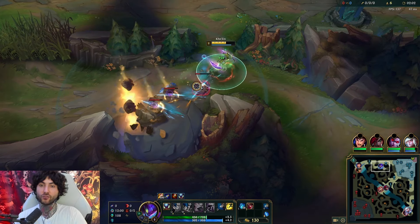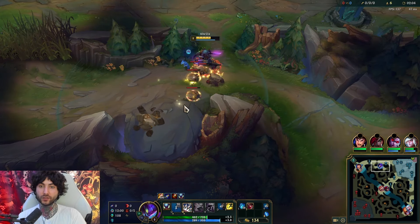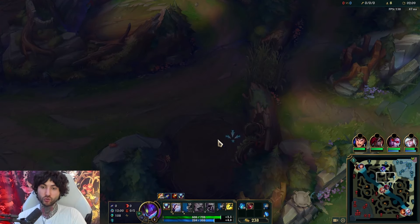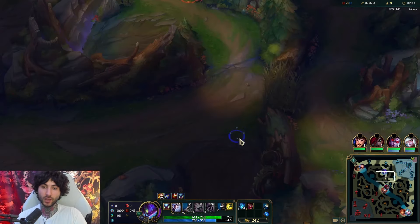Usually the third item is Grudge or Edge of Night. I think Edge of Night or Grudge is more important to get, but if you really need Edge of Night that early you can go for it. That's usually how I build Kha'Zix.